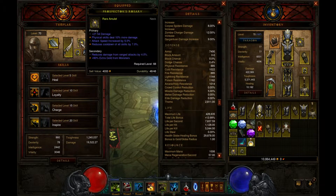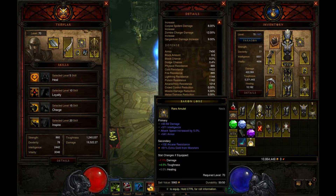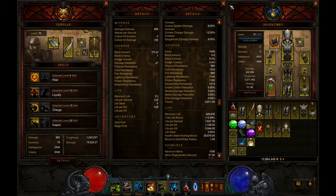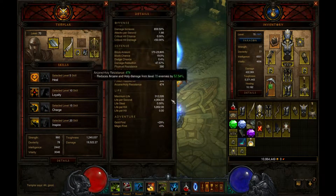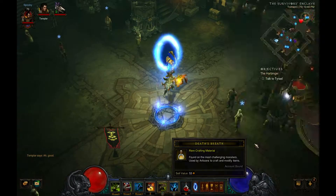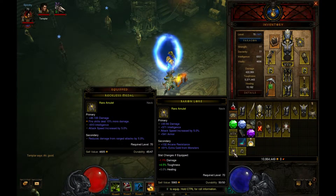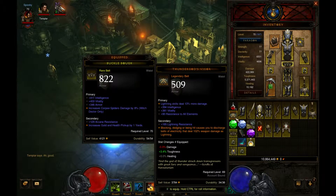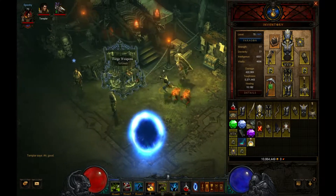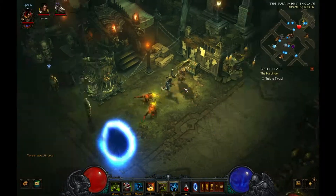61% extra gold. That 1% is not gonna matter much. A crusader weapon on a Witch Doctor. Do I want to keep that? No, I'll get rid of it - it's level 69. Definitely don't need it, and I don't use the wizard. Goodnight.